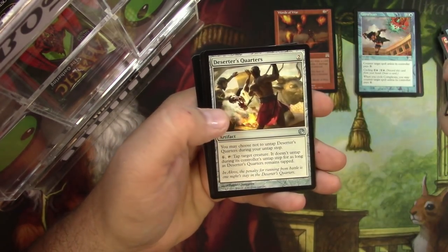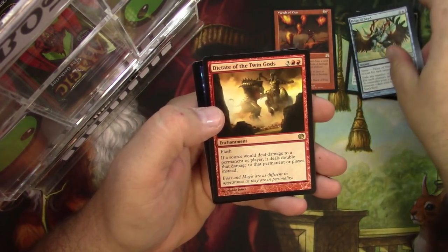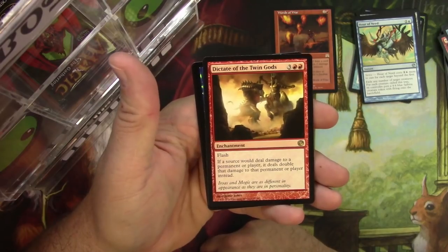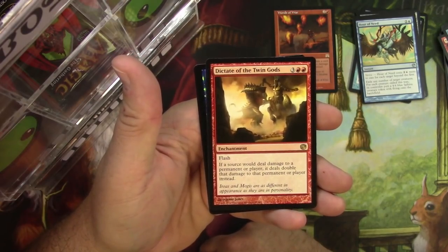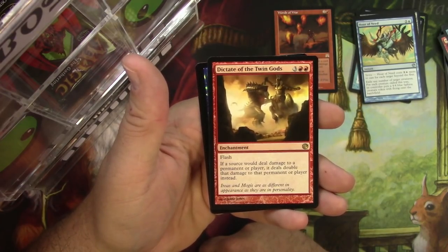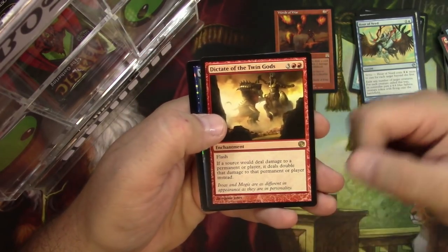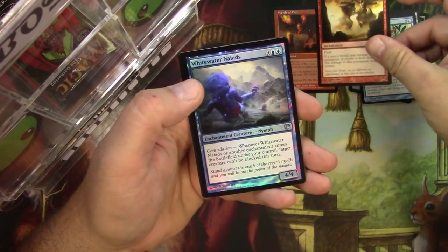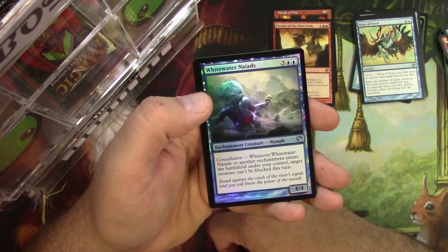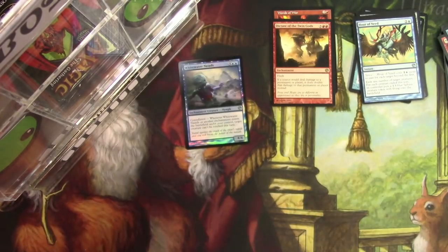Quarry Colossus. Deserter's Quarters. And Dictate of the Twin Gods — another enchantment for three and two red. It's got Flash. If a source would deal damage to a permanent or player, it deals double that damage to that permanent or player instead. So pretty decent, probably costs a little bit much. And for a foil we got a Whitewater Nyads — very cool. And a Minotaur token.